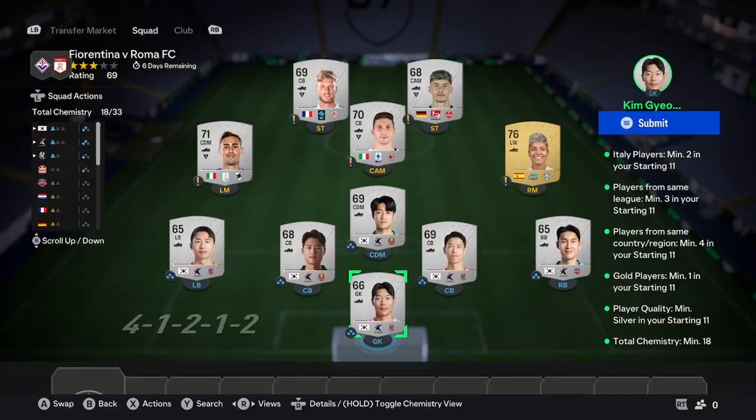For the second squad, it's fairly similar to the first one. You're literally going to go ahead and choose one of those leagues we were talking about — your Korean leagues, your Hellas leagues, your Swedish leagues, all of that stuff. Go ahead and buy six silvers from the native country of the native league, and that is your chemistry, as simple as that.